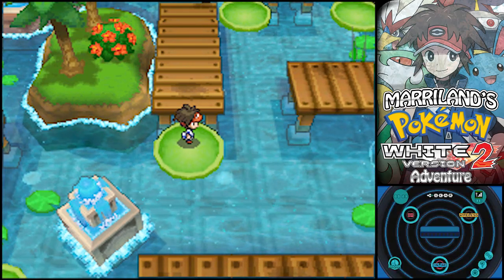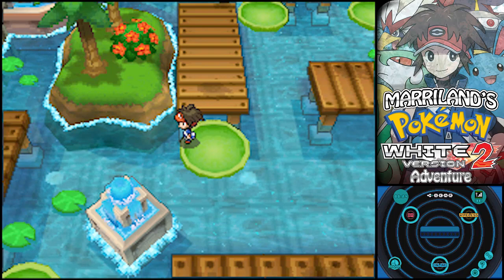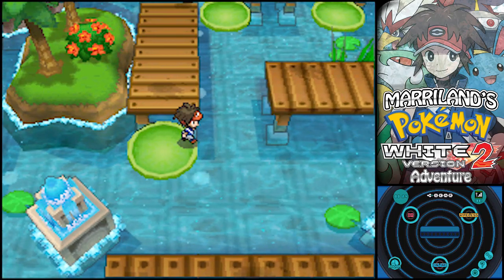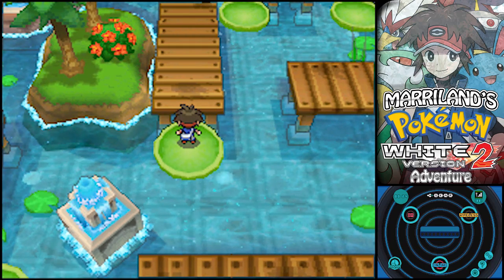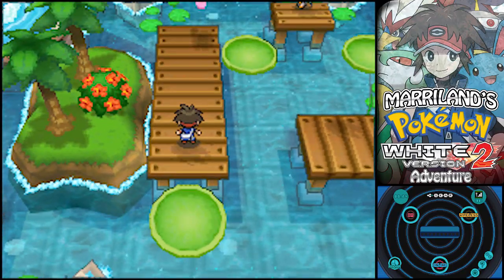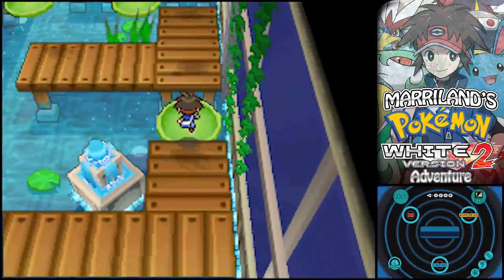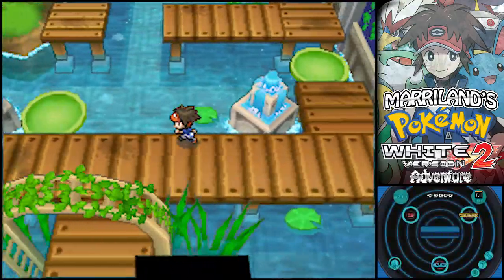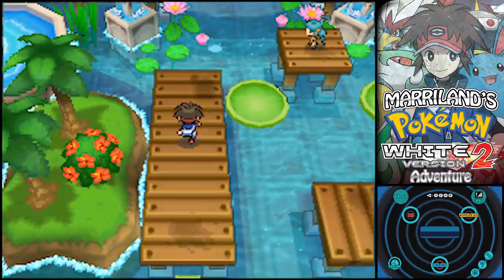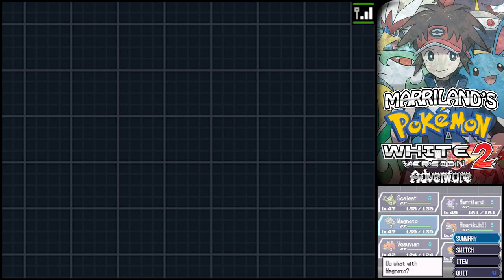So the puzzle, if you'll even call it that, is rather simple. You walk around on these Lillipads - you can hop onto them and they'll just carry you across. It'll stop when it hits one of the obstacles there, or another Lillipad. For instance, if I were to hop here I could leave if I wanted, and it filled in the blank so I can just cross whenever I want. It's actually more useful for the exit. Make sure your Pokémon are good - I'm gonna use Magnezone.